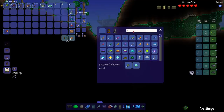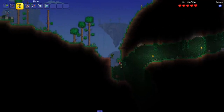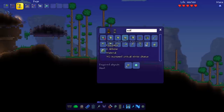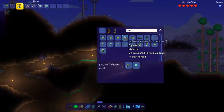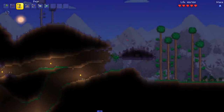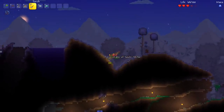Our first summoner set which is nice and early unlike vanilla Terraria. We can get our hands on the Wolfram summoner set - or specifically the Wolfram helmet - with the rest of the armor being the same. The Wolfram helmet gives plus six percent increased minion damage and plus one minion. Very nice! Hopefully we find more Wolfram enemies and some Shiver Thorns.